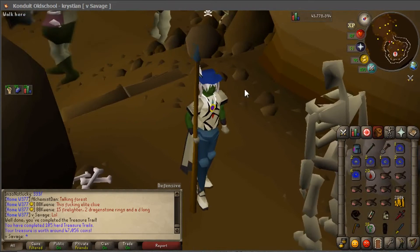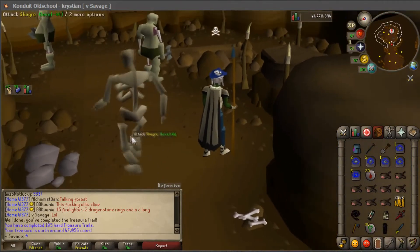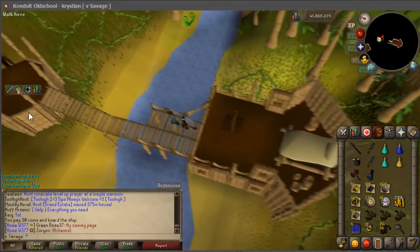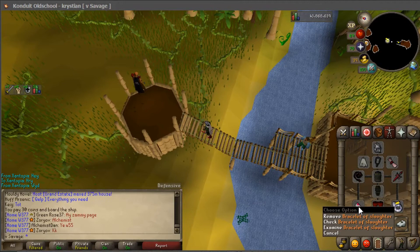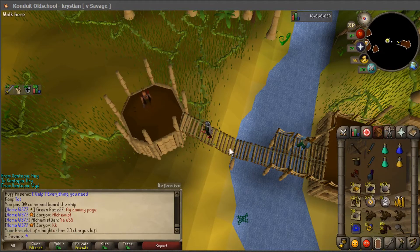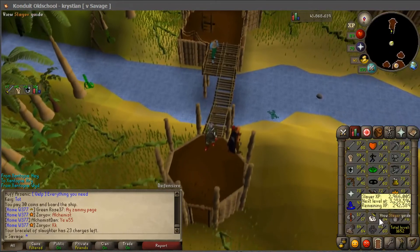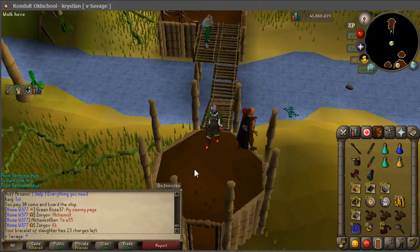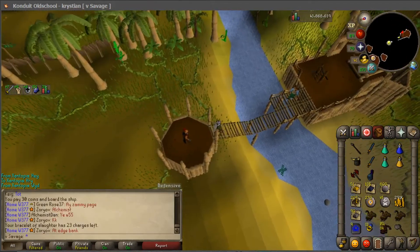A cavalier! Hey now — that's not too bad! I think I like it — looks kind of cool. That was a very good gargoyle task. That's why I always have the bracelet of slaughter with me — I always like extending these as far as I can. I'd rather be doing gargoyles than probably any other monster, at least until I get a higher slayer level. Next task: bloodveld — a very long, boring task.